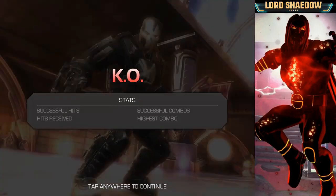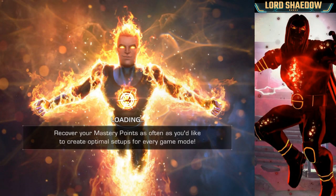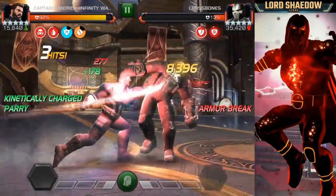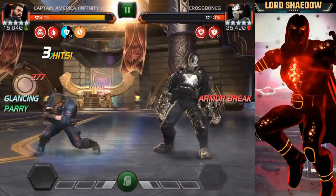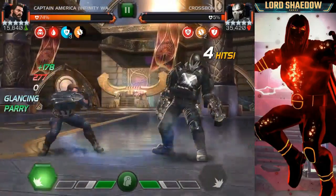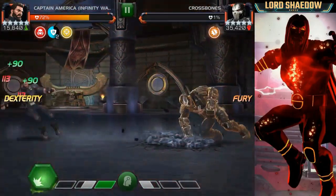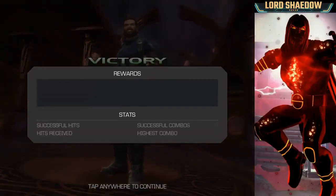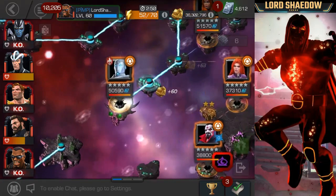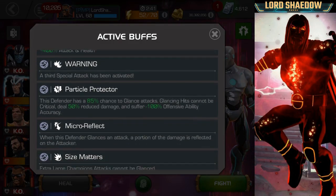There's a bug where right after your special you will either just stand there or walk towards the opponent - you lose control of your character. The way this is triggered is if you are blocking or even just swiping back during the animation, that can trigger the bug. You don't want to touch your screen while the special three animation is going on. I believe it's triggered whether you're firing your special three or they are, but I mostly see it when I fire mine. Sadly, swiping back or holding block is exactly what you don't want to do.